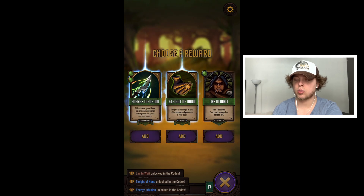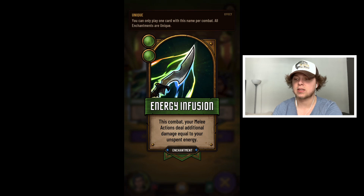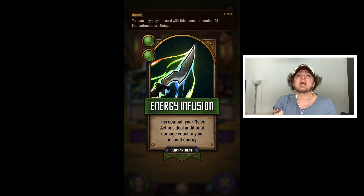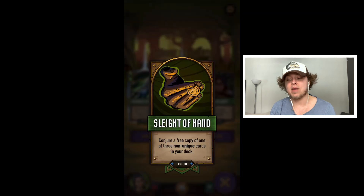These cards are glowing — they're unique. 'You can only play one card with this name per combat.' So with unique cards you can only use one — it's just slowly adding in mechanics. It's so well done, there are so many different layers. I feel like this game could easily turn off some people because it seems repetitive and basic at the start, but if you just stick with it you're already seeing all the intricacies included. I bet the expansions play off of this even more.